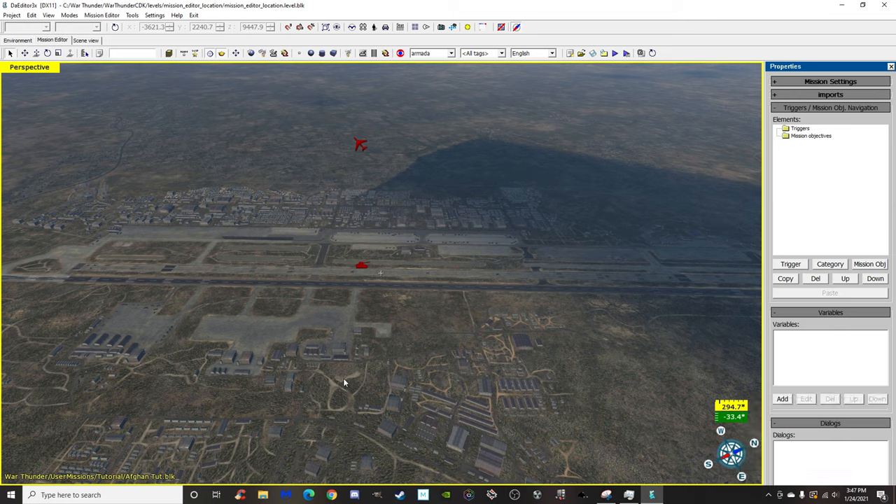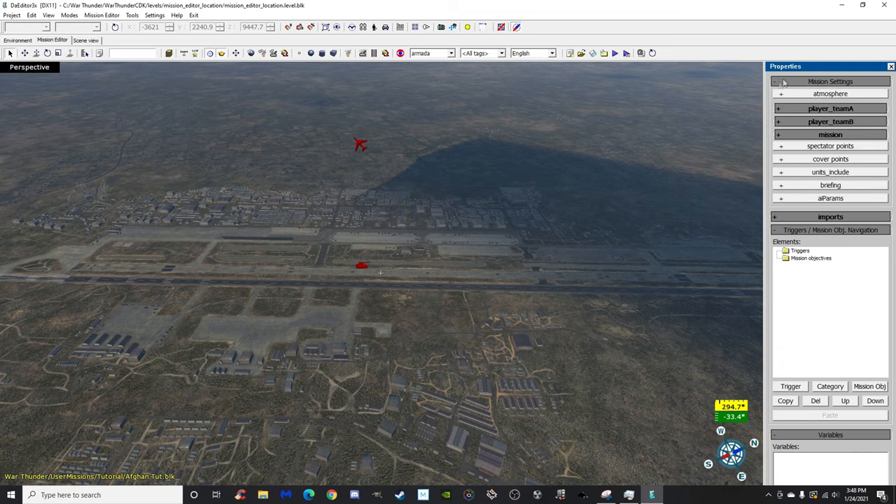Sadly the wiki is very vague on some things, and other things are pretty straightforward. Some things I don't even know what they do, which is why I'm not going to cover those. For right now we're just going to get into it. On the right side you'll see Properties — we're going to go into that. The first thing you'll see at the top is Mission Settings.